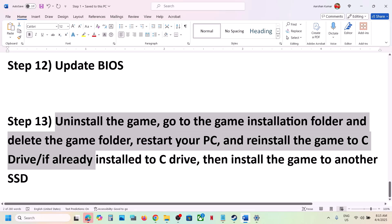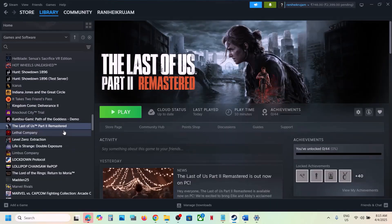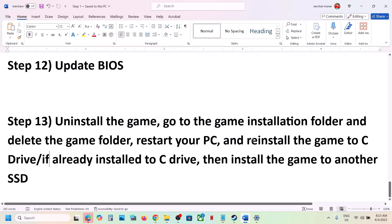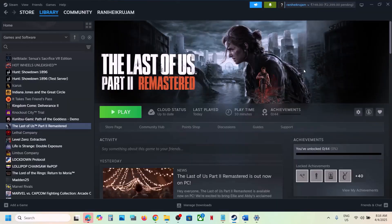If nothing is working, uninstall the game and reinstall it to a different drive. Right-click the game, select Manage, then Uninstall. After uninstalling, go to the game installation folder, delete the game folder, and then install the game to the C drive. If the game is already on the C drive, try installing it to another SSD. One of the steps shown in this video should help you run the game successfully on your Windows computer.